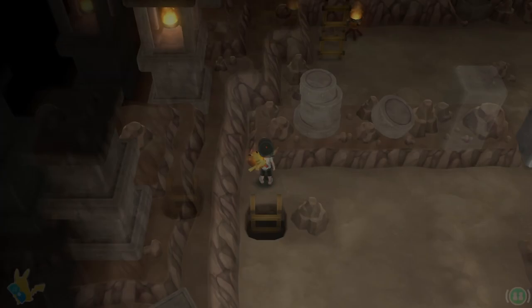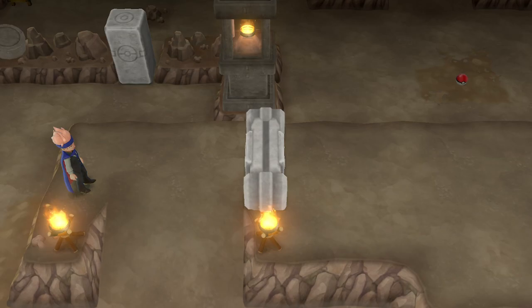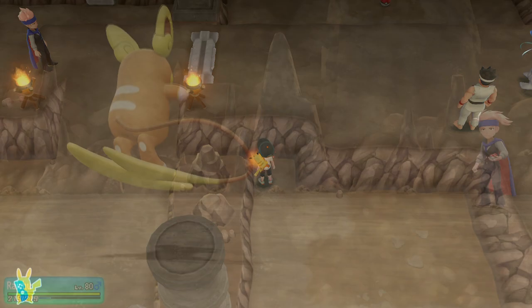After the shiny Machop encounter, we head to the top left of the room to find a ladder. Reaching the top of the ladder, we head down to find another button and boulder. We combine the two to lower the next barrier, then beat a few trainers.